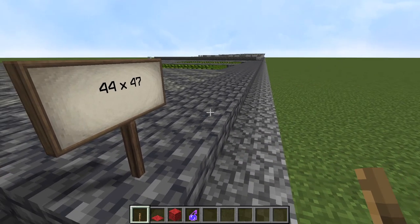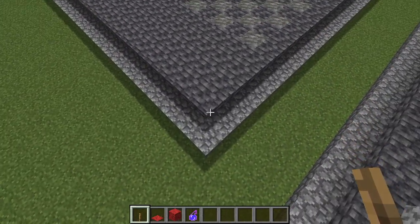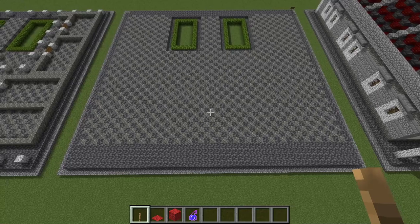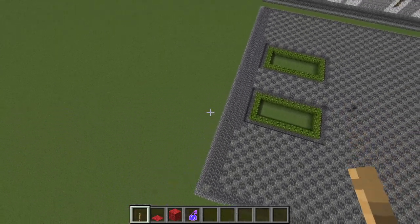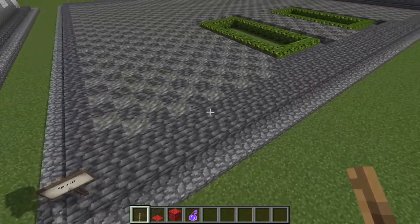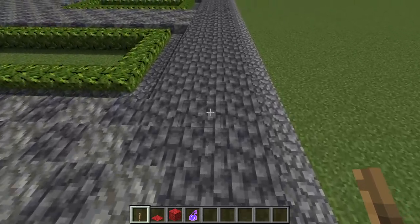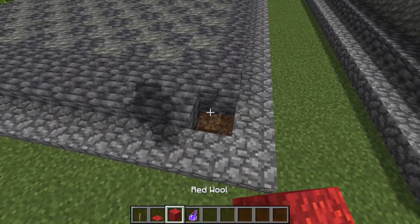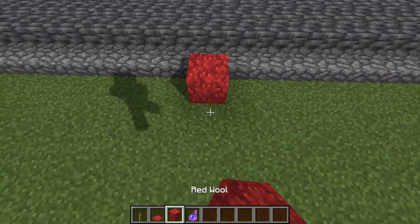So that's 44 across the front and then 47 from here all the way to this block here at the back. Once you have done that, we want to go around the structure and put a cobblestone slab curb all around the rectangle just like so. Then behind that across the front, we want to step back a block and layer another run of cobbled deep slate all the way across — 44 blocks right there. Then here we want to establish our center line.